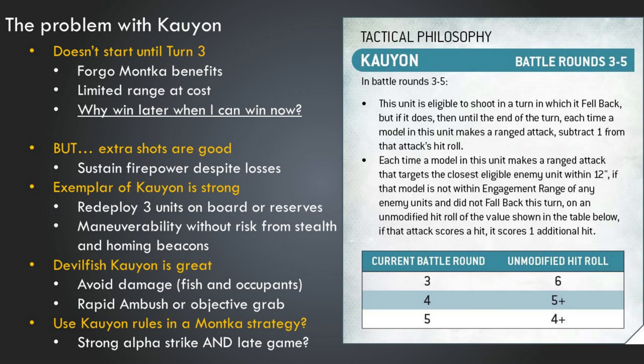So if these are relatively attractive benefits, what's the problem? Why is this the worse of the two tactical philosophies? A big part of it is that it doesn't start until turn three. You can use Mont'Ka and get really strong benefits right at the beginning of the game when all your models are alive, giving you maximum benefit. With Kaoyun you give that up for a more modest benefit later in the game, where there's less opportunity to have an impact. It really asks: why would you want to win later when you could win now?